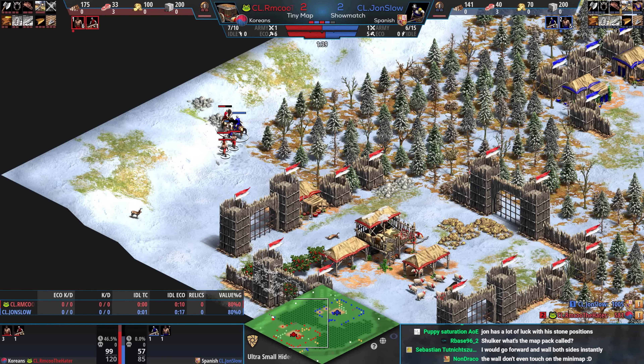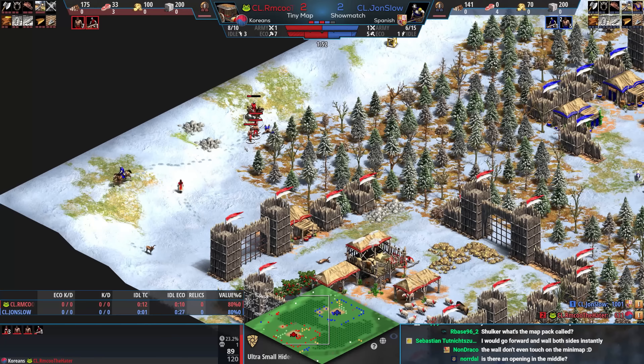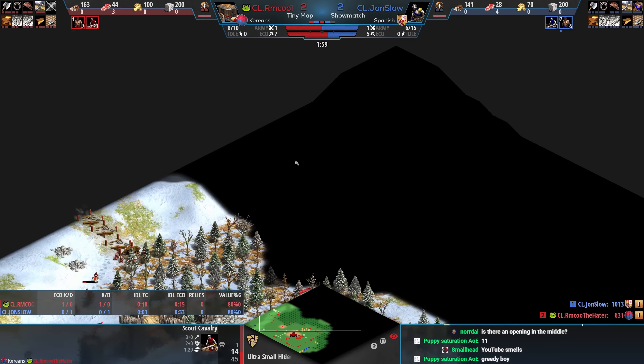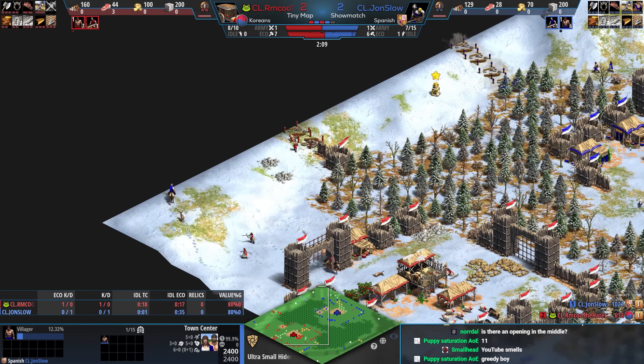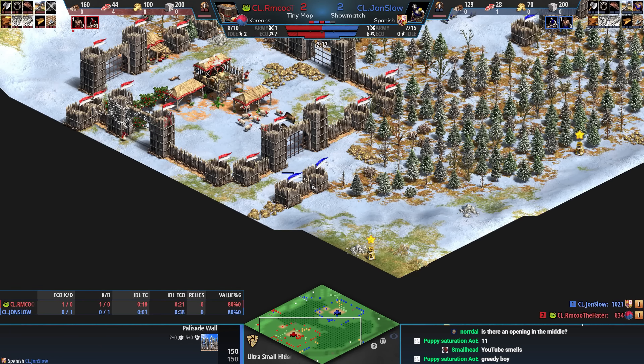Typical John Slow — he has the idea and then just takes it one step further than it needs to go. rmku is blocking and did sacrifice three villager idle time for that, but it's still a villager kill — not bad. We see a wall there; there could be a wall further forward. John Slow doesn't know that and may be concerned about it, so he's simply going to wall on this side.